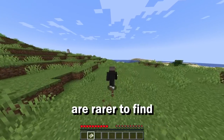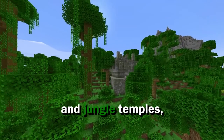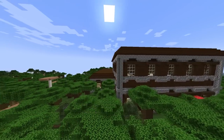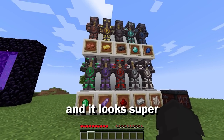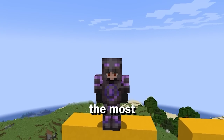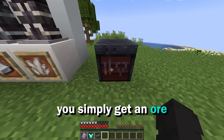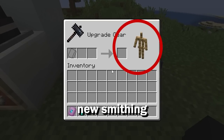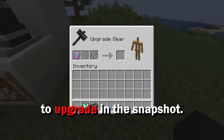Some, however, are rarer to find than others, such as the wardens found in ancient cities and jungle temples, as well as woodland mansions. Aside from armor trimmings, armor can be fully color customized, and it looks super nice as well. Personally, I like the purple the most with netherite armor. Once you find an armor trimming of your choice, you simply get an ore and combine it in the brand new smithing table interface, which Minecraft has also decided to upgrade in this snapshot.